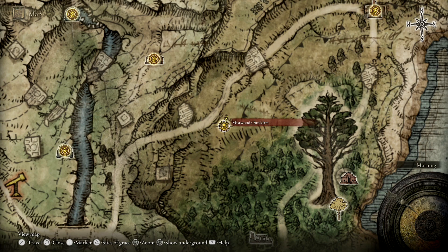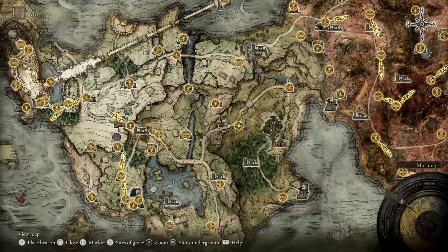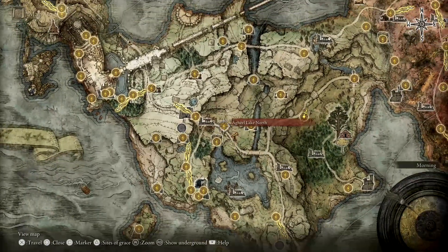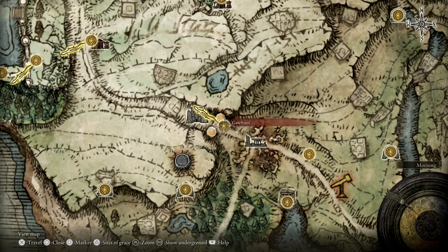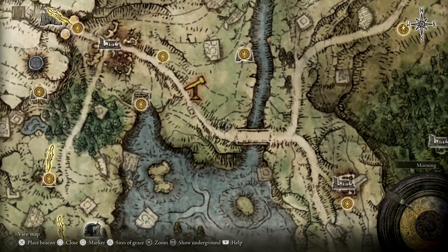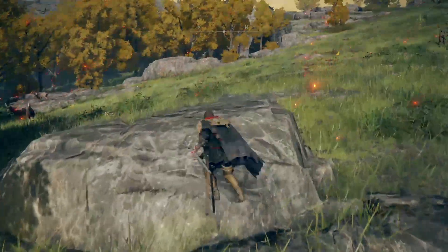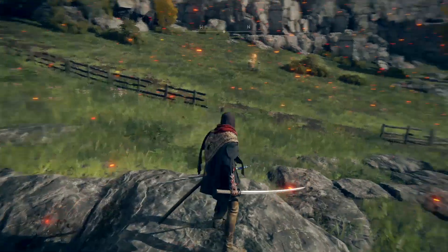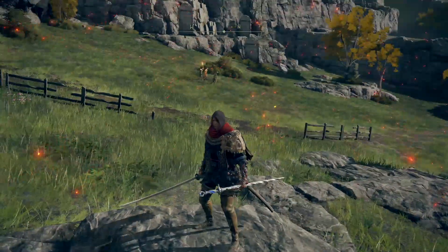But we're going to start at the Mistwood Ruins — Mistwood Outskirts Grace here. To reach where I am, you just need to follow the road down from the Gate Front. Most people should have been here. The grace is a little hidden from the road, so you just need to keep an eye out for this rock, and then the grace will be next to the rock, which is going to be our reset point.